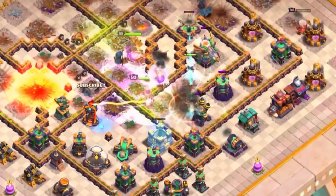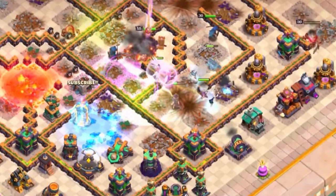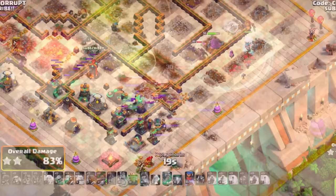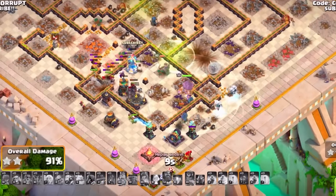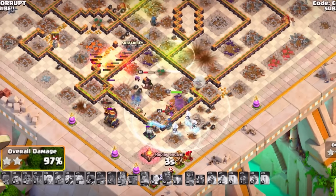Use any sort of spells like Freeze or even Skeleton Spells to provide support for your Electro Titans or your backend Royal Champion. You're going to be using a Jump Spell to go towards the back end of the base, opening up a lot more for both your Queen and your Electro Titans. While your Royal Champion is running amok on the back end, save any spells and her ability in order to help clear out the back end.